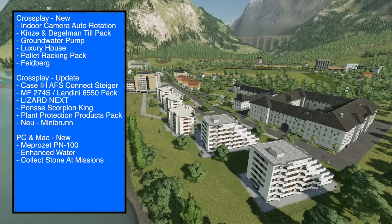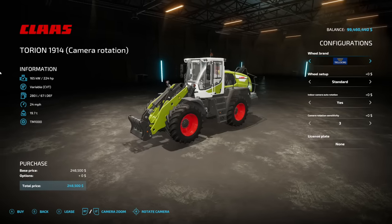New mods are out now for Farming Simulator 22. A total of 15 mods were released today on the indie game mod hub. All platforms got six new mods and six updates, and PC/Mac players got three new mods. We're going to take a look at each mod including customization and features so you can better decide which mods you want to download.